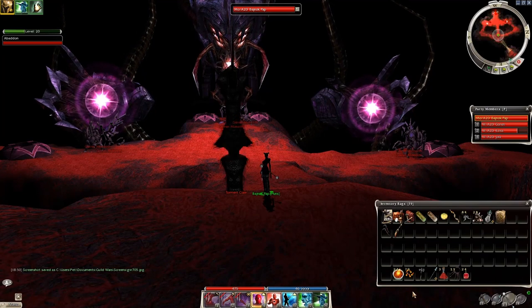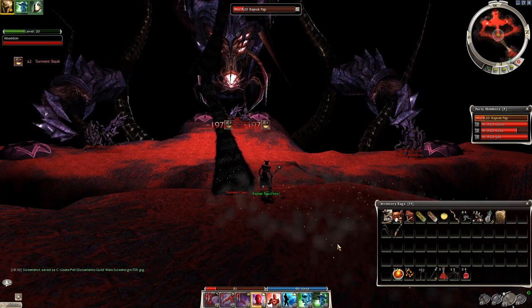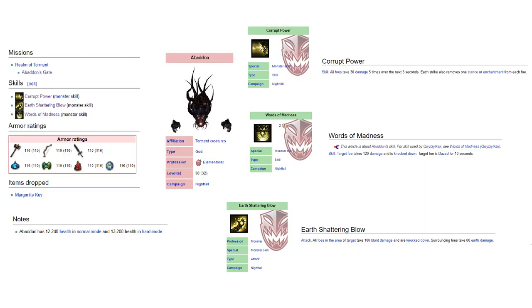And finally, this is not stated on wiki, but we can easily call this a skill: Abaddon likes to summon torment claws to make the fights more difficult. So knockdowns, enchantment removals, conditions — these are his weapons, but luckily any meta hero team can defeat him relatively easily.